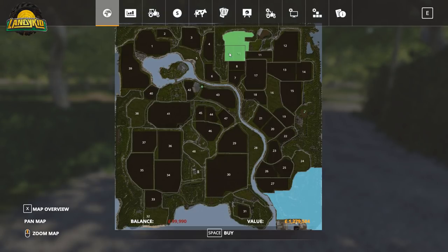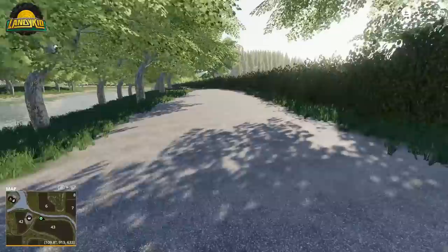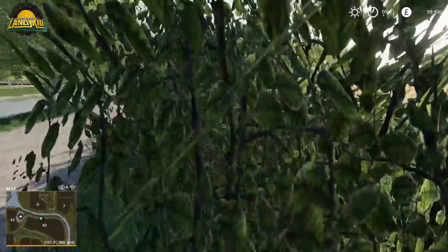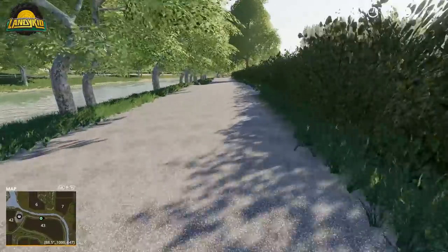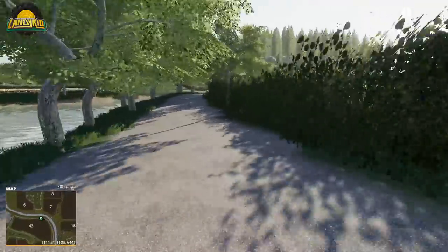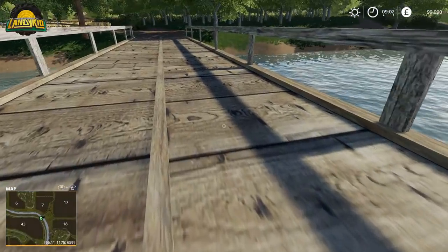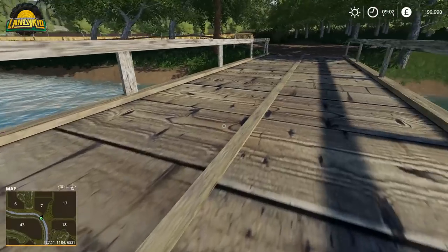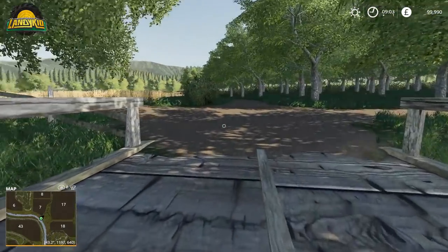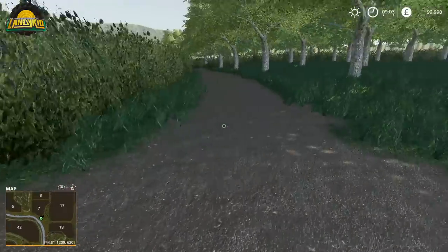Riverview has a nice river going through it. There are hedges, so if you want to scratch that itch of an English-feeling map, while it is obviously a fantasy setting, here's your map. There do seem to be collisions, though the hired workers can be a little funky at times. Coming up to an older asset - it doesn't look half bad, but the resolution on the textures is just poor.